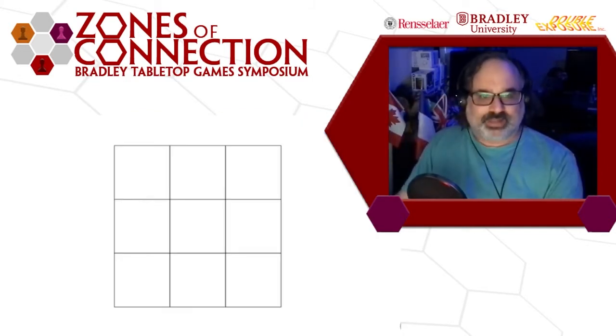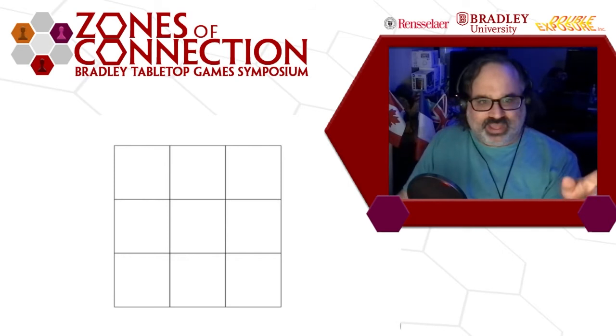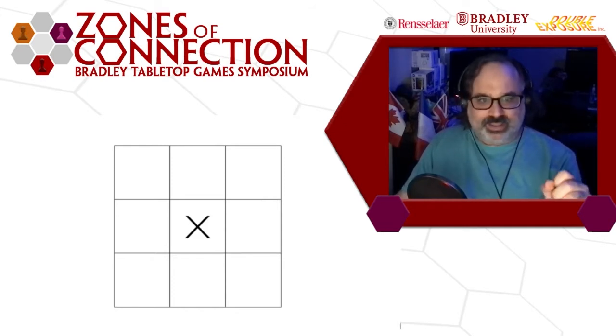So here's how the game plays. We're going to represent the space station as a grid — pre-art, pre-graphic design, just my sketch. The zebras are spelled with an X, so of course we're going to represent them with an X. Super thematic, right? X for zebras.